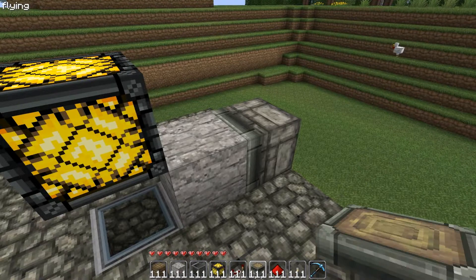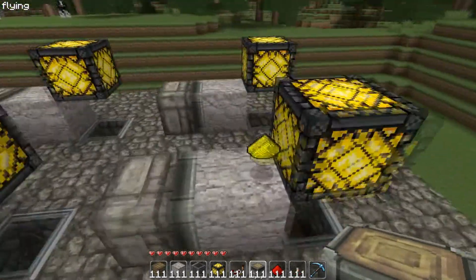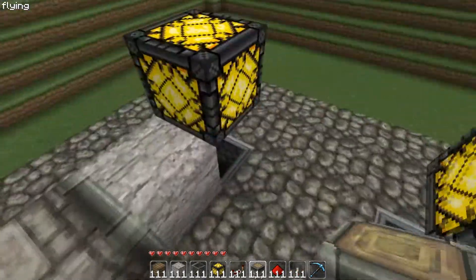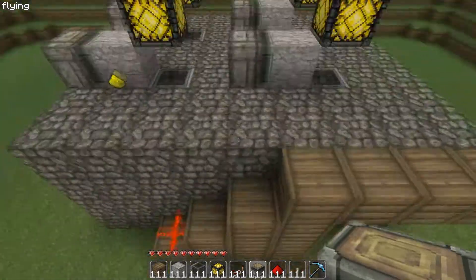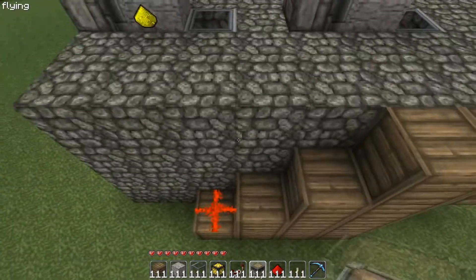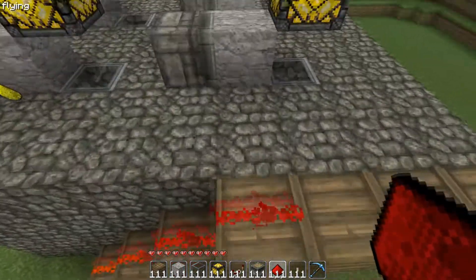I'm hoping these are sticky pistons — yeah, sticky pistons, alright good. You can already see how it's gonna work: the piston will push the block and it will cover the glass, making the light not visible. Now let's just set up the redstone — if I mess up at all I apologize. Let's get started.